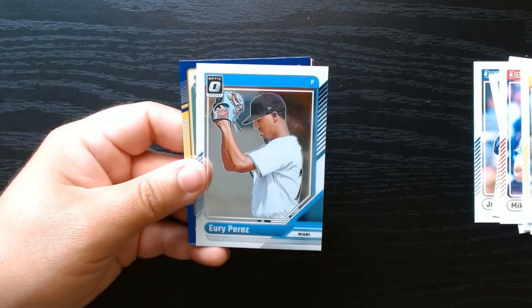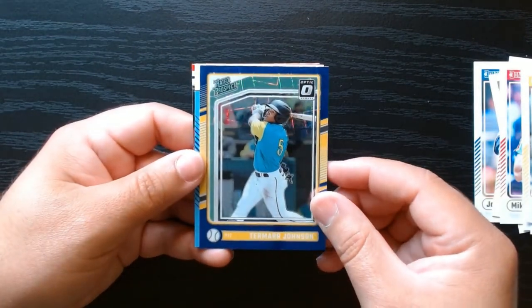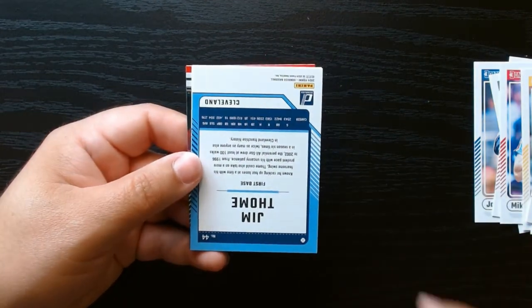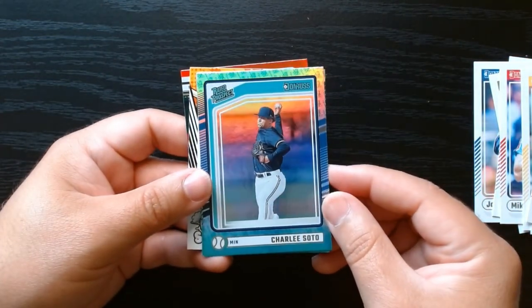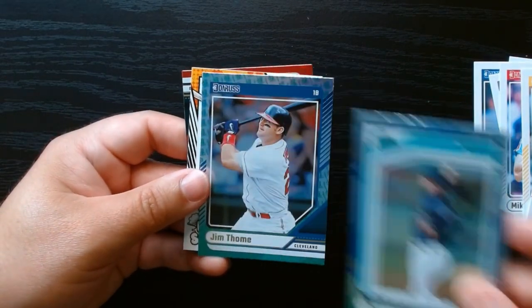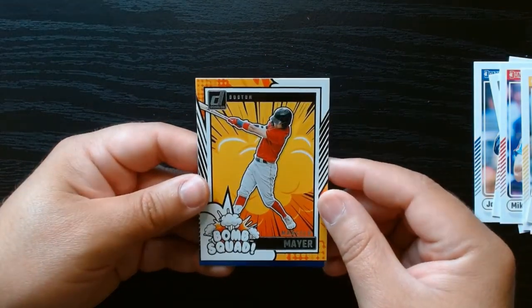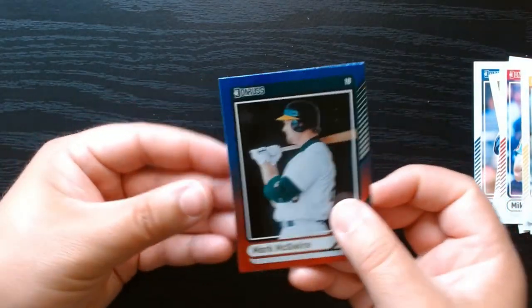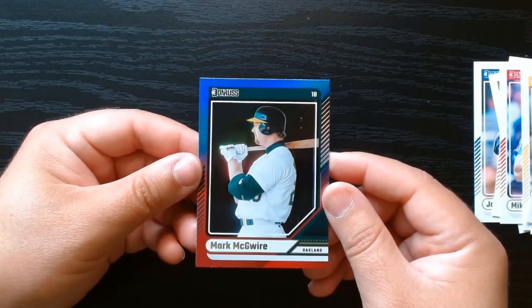Mem Robin Yount on the optic. Tamar Johnson on the rated prospect. Hey, look at Charlie — Charlie Soto and Jim Thome on the Statue of Liberty. Marcelo Mayer on the bomb squad — the only bomb squad that we've gotten. And we finish it off with a Mark McGwire. Nice.